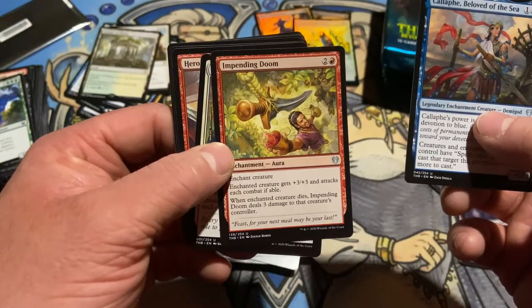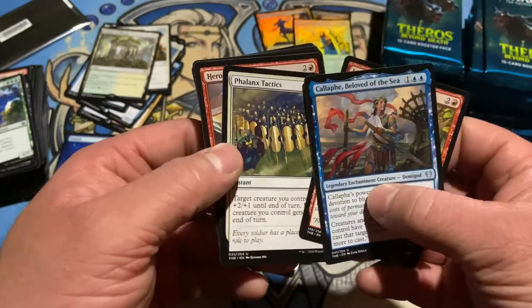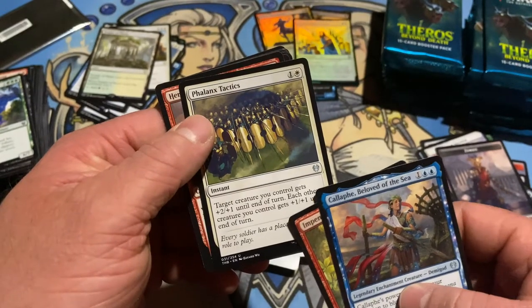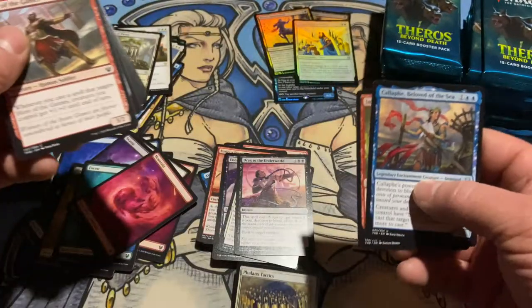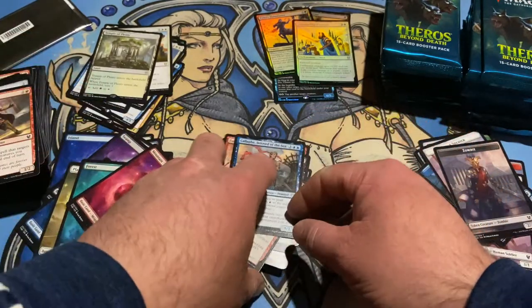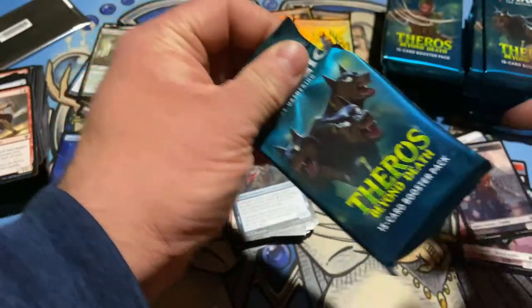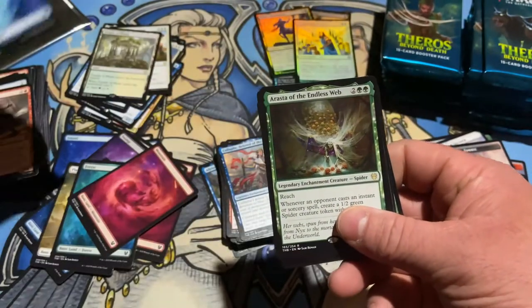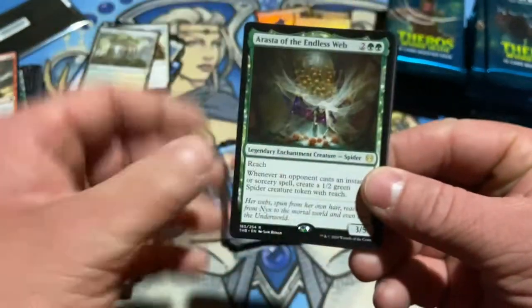Impending Doom — force the creature to attack, when it dies it deals three damage to the controller. Target creature gets plus two, plus one for a turn, each other creature... we lost it. Into the Abyss. Island — always good to see the full art islands; those are usually the most valuable.